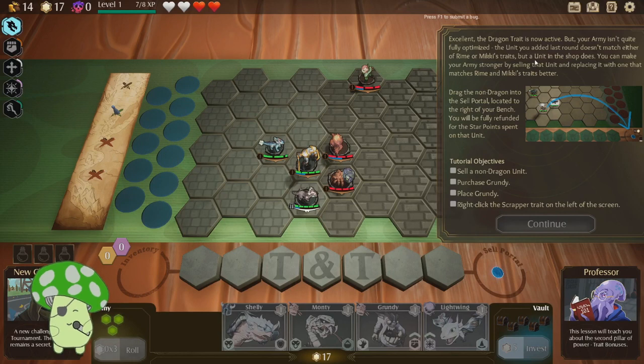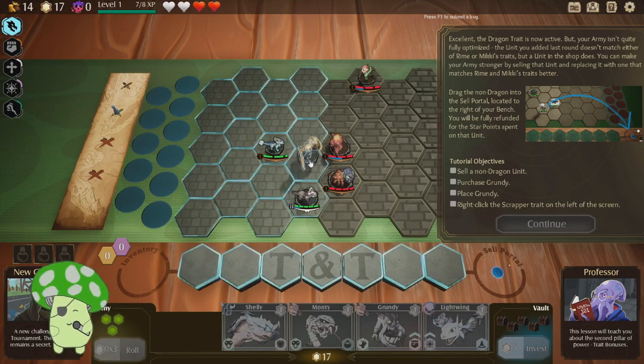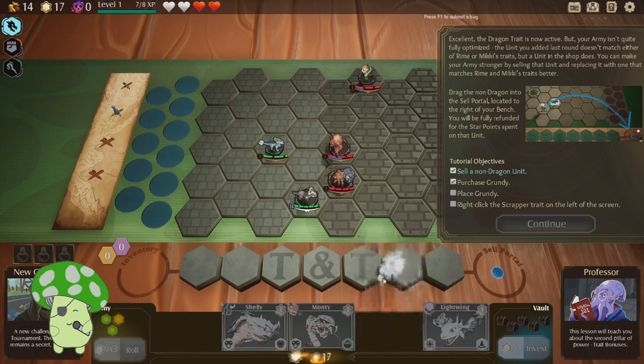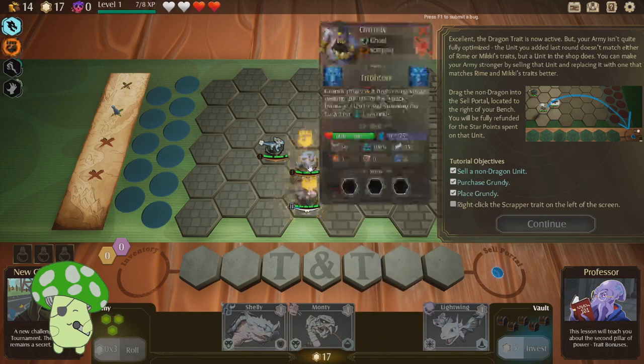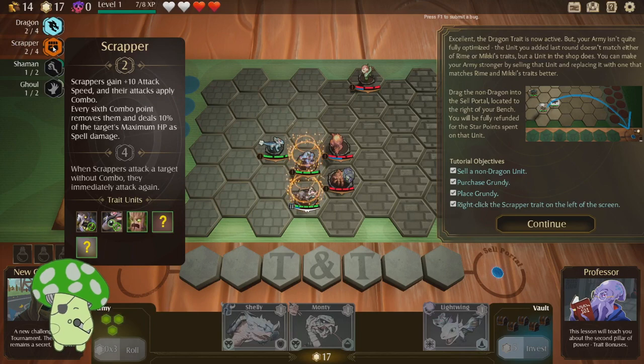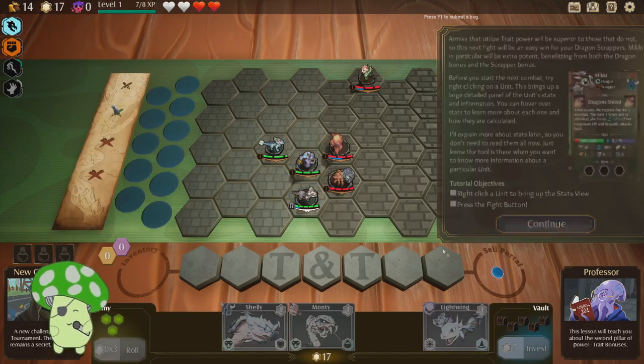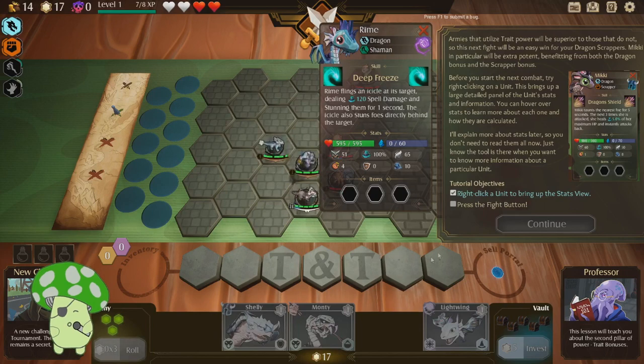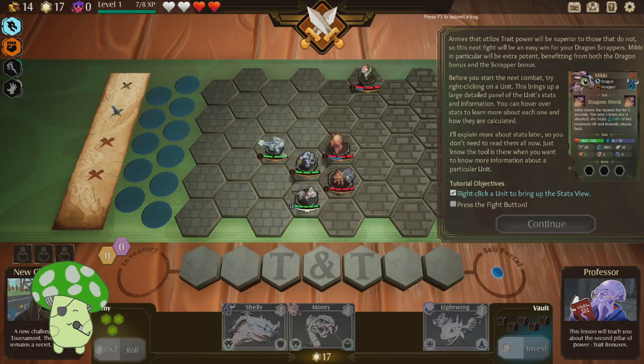Quite optimized. The shop — oh, I'm sorry, Sir Sparkles. They want me to get Grundy. Put you there instead, which also activates Scrapper — attack speed, and their attack supply combo. Yeah, alrighty, I'm ready. Let's fight.